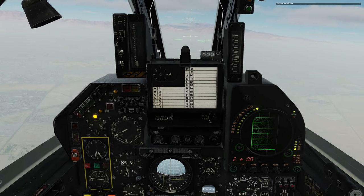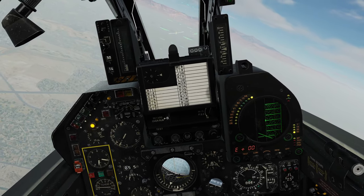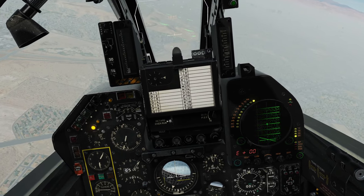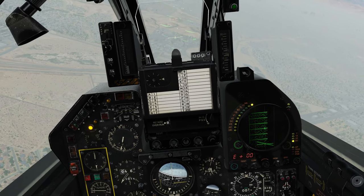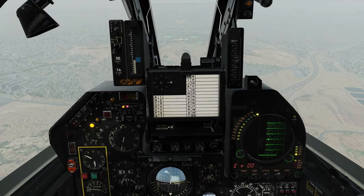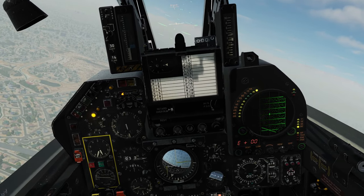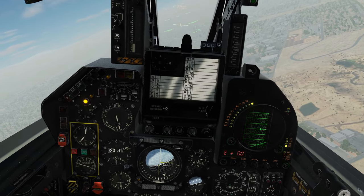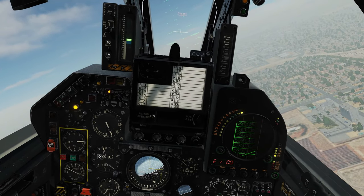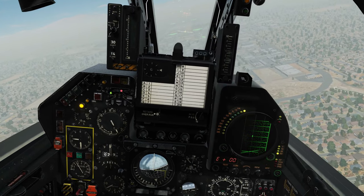We are way right of the localizer at the moment so we're going to chase it left, and we're above the glide slope. We can also switch the HSI back to TACAN to get the distance to the threshold of the runway. Got the glide slope but not the localizer — it's because I'm about twice as fast as I should be. Gear out, flaps down. Back on the glide slope, not on the localizer. We're within a mile. In a marker.